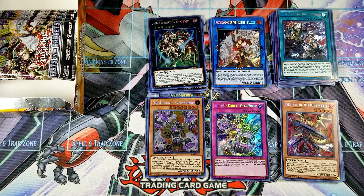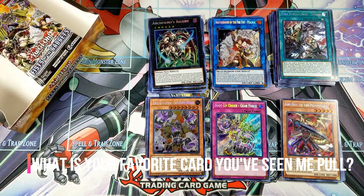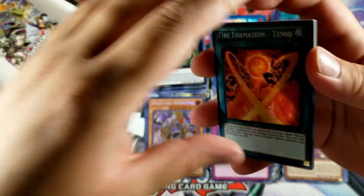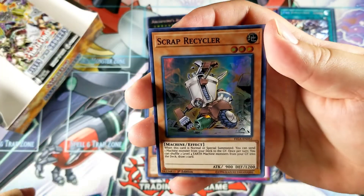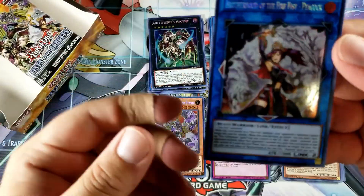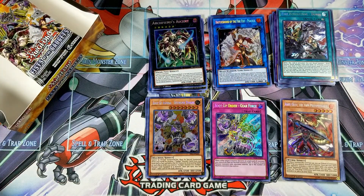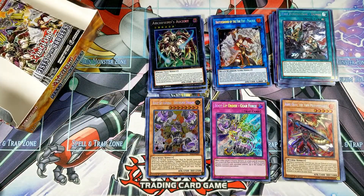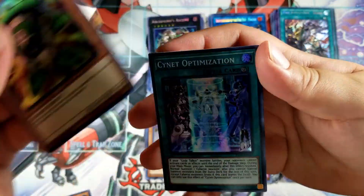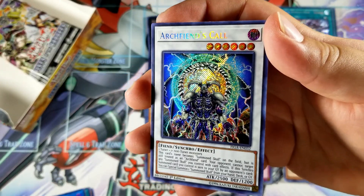Comment down below — so far, which is your favorite card that you've seen me pull? If you'd like to see any set opened, just comment down below and I'll probably add it to the subscriber series. I still think I only did one episode of that, so I'd love to make more videos. Fire Formation Tensu, Gorilla, Recycler, Tiger King, and Peacock again — she's so nice, I like the artwork. The Arcfiends actually have really cool artwork too. We got a Goliath, Green Gadget, Signing Optimization again, Code Talker, and Arcfiend's Call — first one we get, very cool. The artwork on the Arcfiends is insane, it looks awesome.